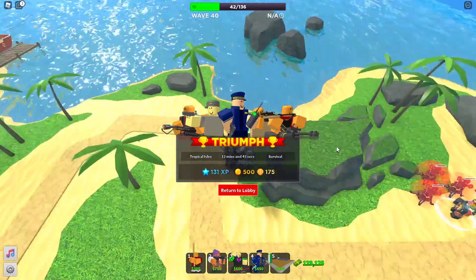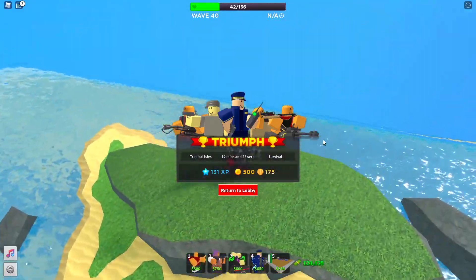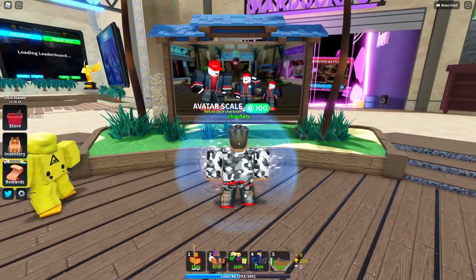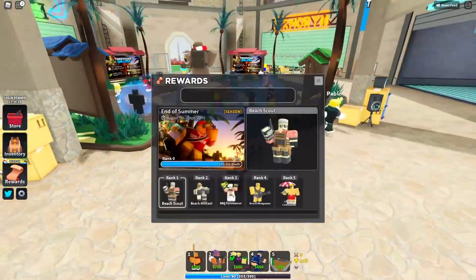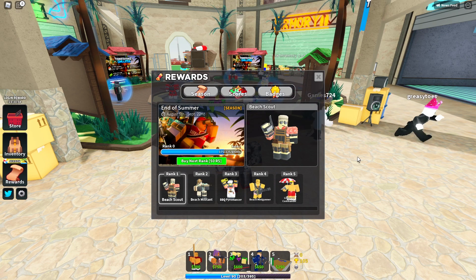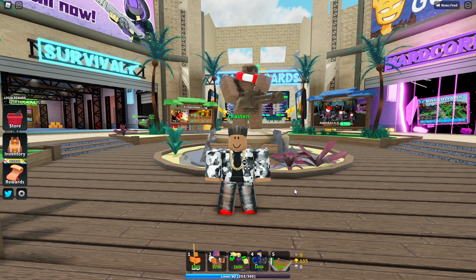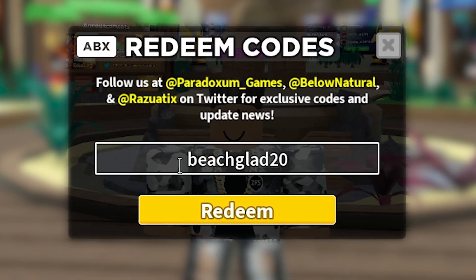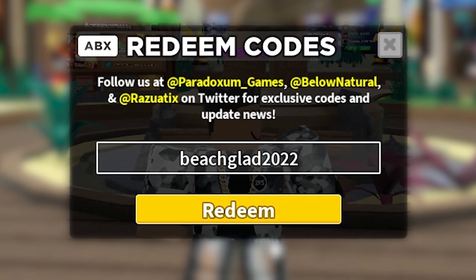175 shells per win on molten - I'm not sure if it increases on fallen or easy, but that's actually pretty good. That's almost the whole first rank, so you can rank up through the first three tiers in just a couple of games. It's actually 225 shells for the first win as well. That's the summer update for now. It's been a few hours since I last recorded, and they ended up releasing the code for the gladiator.